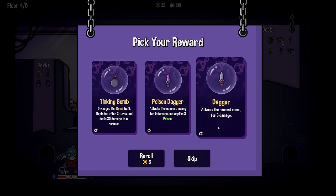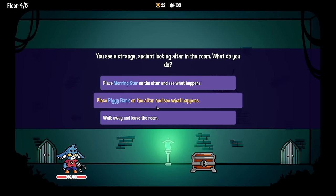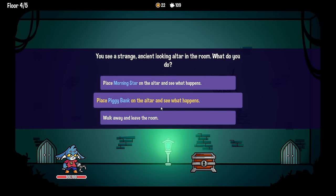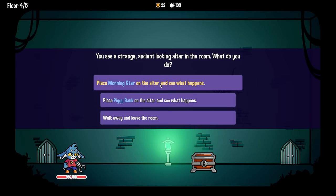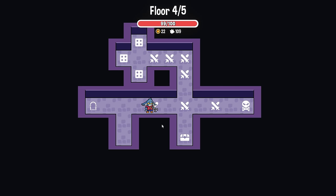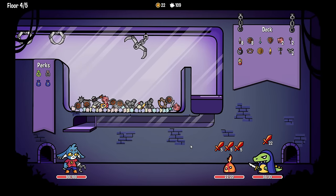He's done - I didn't mean to actually win there. I don't want any of those. The mystery room - place morning star and see what happens. Oh please please be good - morning star is duplicated! Yes yes yes! Everything's awesome.